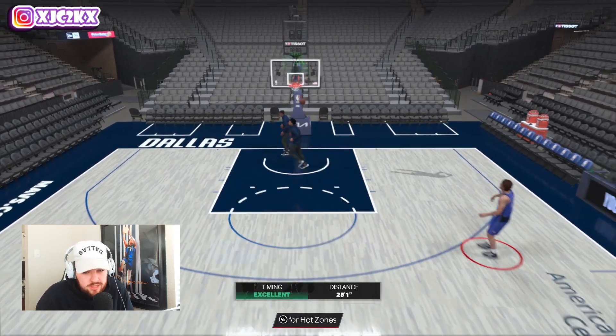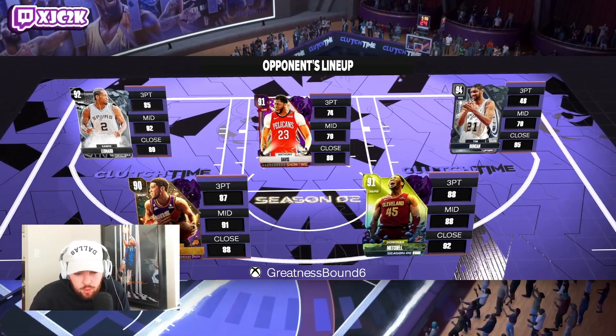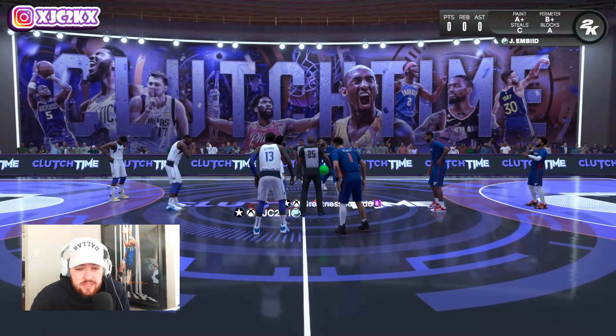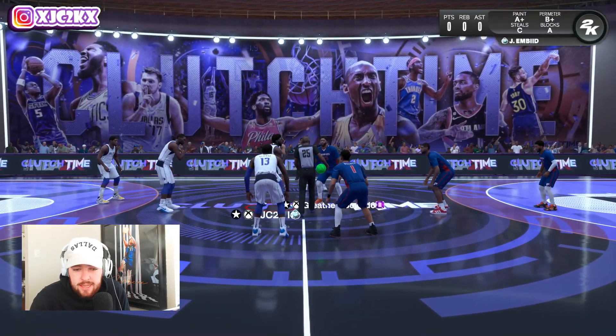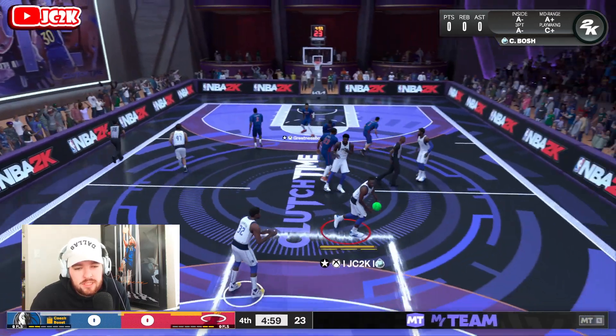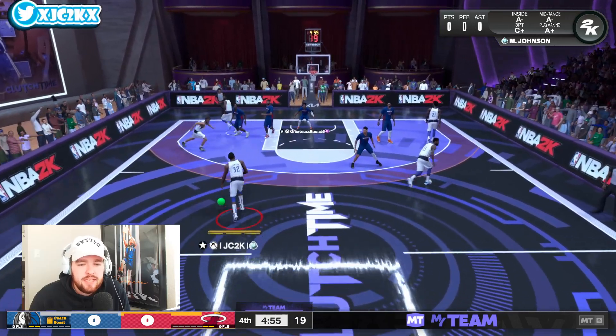Let's hop into a game and see what Andre Kirilenko can do. Going up against D-Mitch, D-Book, Kawhi, AD, and Tim Duncan. Kawhi at the three — interested to see if he switches the matchup or leaves Kawhi on AK. Because if he leaves Kawhi on AK, there's not going to be a ton of shot creation I can really do, since Kawhi is one of the best defensive cards in the game.